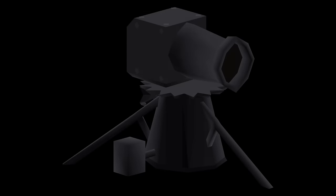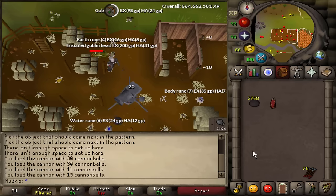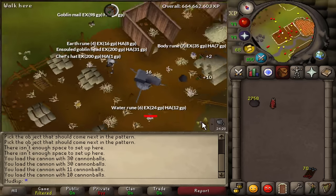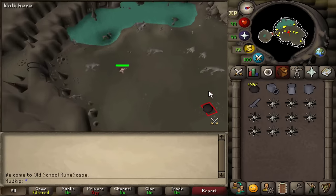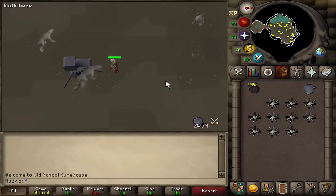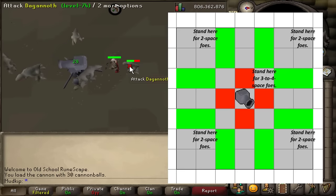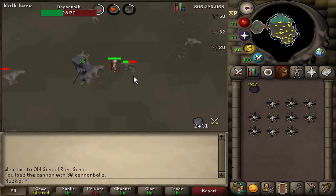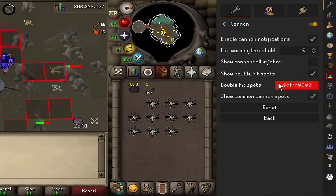I saved the best for last: the Cannon. If you're a main account, you should always use the Cannon everywhere you can, whether it's single or multi-combat. You can't use it in certain areas like the Catacombs or Slayer Tower, but combining the Cannon with the Venator Bow for Cows or Dagannoth tasks is incredibly powerful. The Cannon also works kind of as an aggression potion, since it can aggro all the monsters in the area. There's a RuneLite plugin called Cannon with lots of useful options — it'll show you where to stand for double hit spots and the optimal tile to place your cannon for common cannoning locations. The higher the tier of combat achievements you've completed, the more cannonballs the cannon can hold, up to 60 with the elite tier rather than the default of 30.